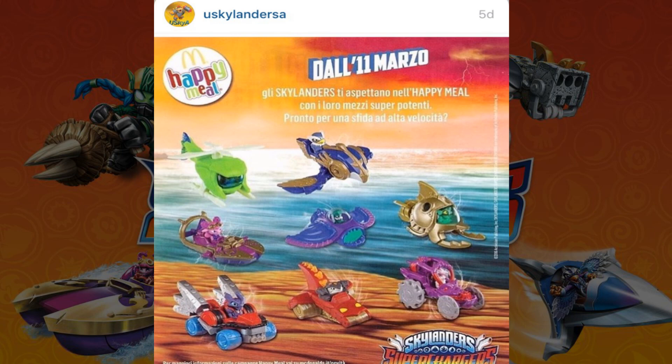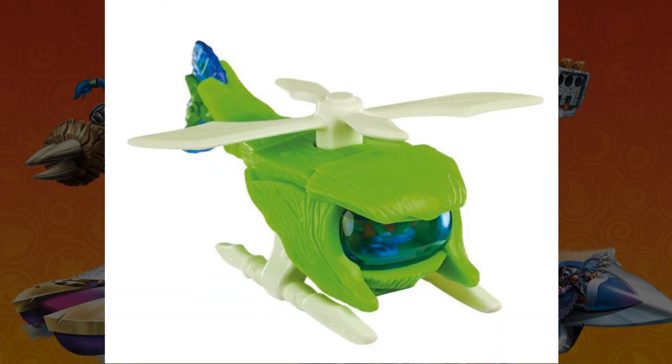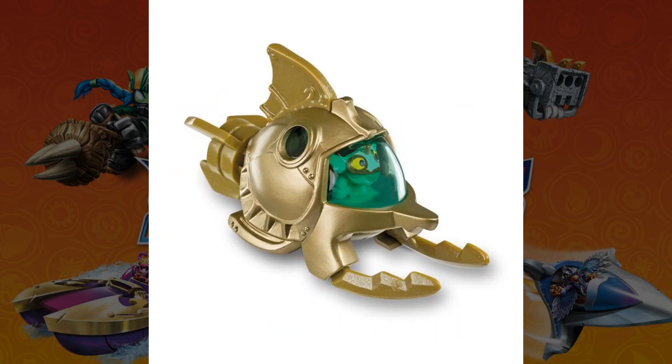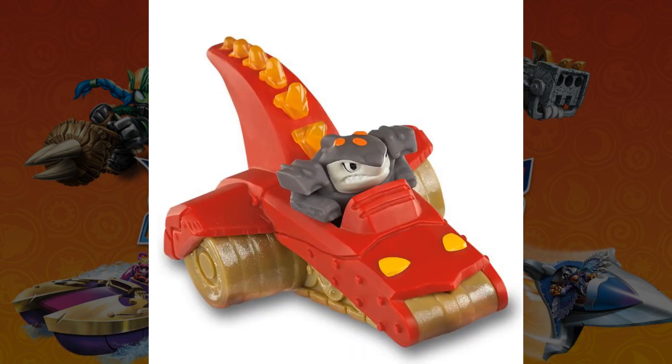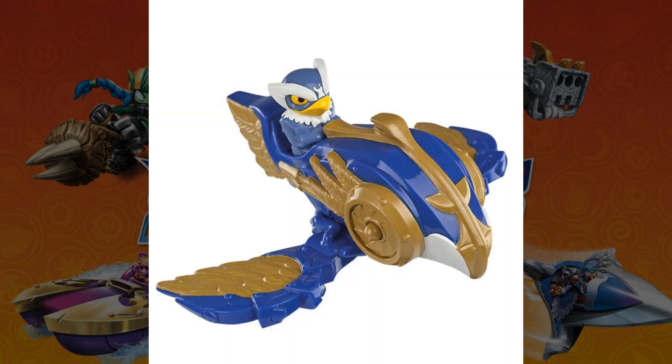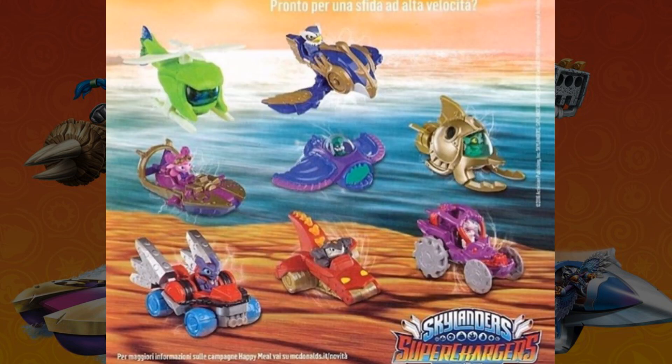So we have Stealth Stinger, Jet Stream, Splatter Splasher, Sea Shadow, Reef Ripper, Hot Streak, Shark Tank, and the Tomb Buggy — all very cool looking. My favorite has got to be the Jet Stream, it just looks crazy, I love it. Jet Vac is in there too — that's another thing — all of them actually have the characters in their vehicles as well, which is pretty cool. I can't really tell in Stealth Stinger but I think Stealth is in there.